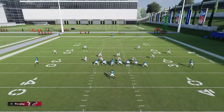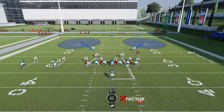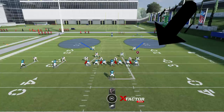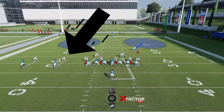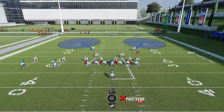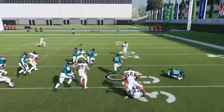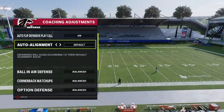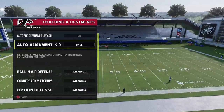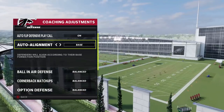If you're running man coverage, base can be an issue because you don't want your guys so far away from their targets. With man alignment, your best cornerback will be on their best receiver rather than covering a tight end in certain formations. However, a lot of times it can leave you open for run defense — there's no cornerback outside for run defense, so a simple stretch or toss could hurt you. If you like to mix between man and zone, default is probably best. Base is best if you run a lot of zone coverages like cover two, three, and four, making your pre-snap defense much harder to read.